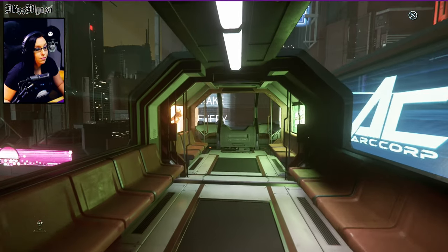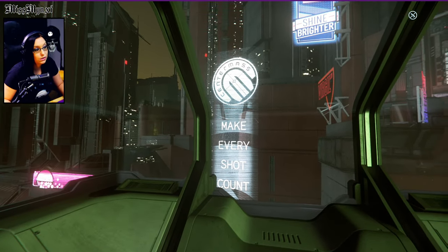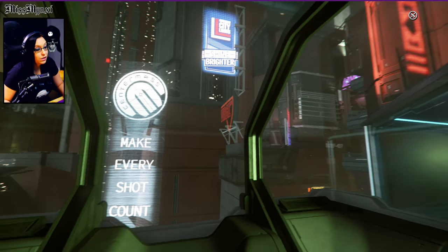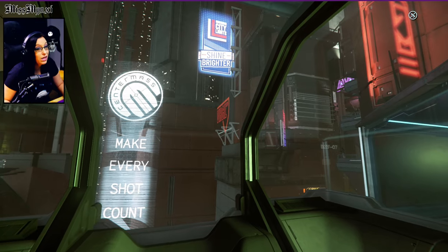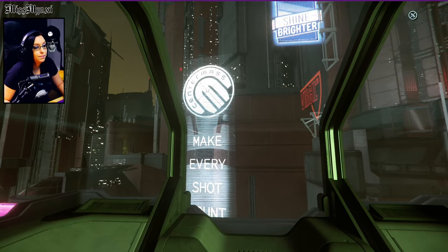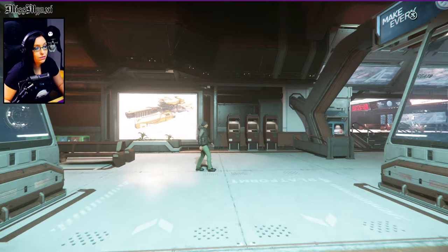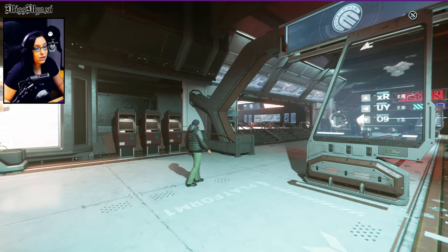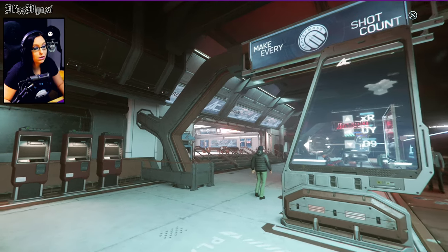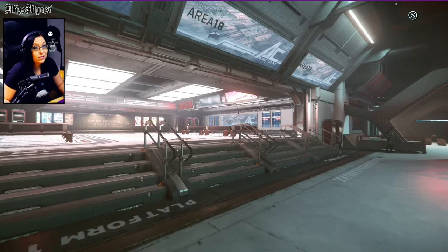Go ahead and enter the tram. You can either sit or stand, it doesn't matter what you do. If you want to take a look around as you go through the city to the spaceport, you can always do that — there are a lot of pretty sights to see. From here we're going to get off the tram. As you get off the tram, you're going to see a little staircase over to the right, past the Make Every Shot Count sign. You're going to go up that staircase.